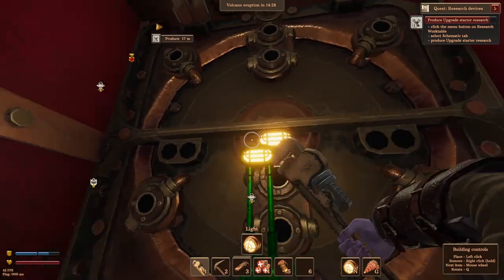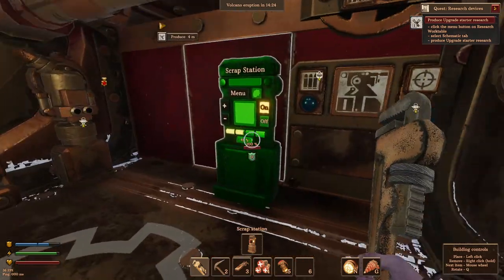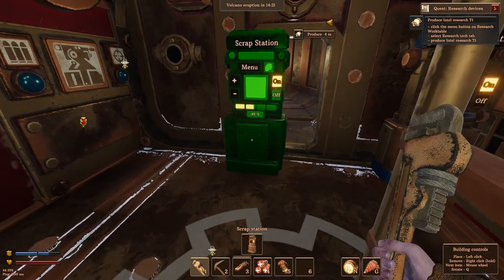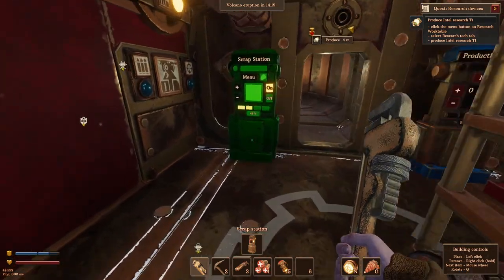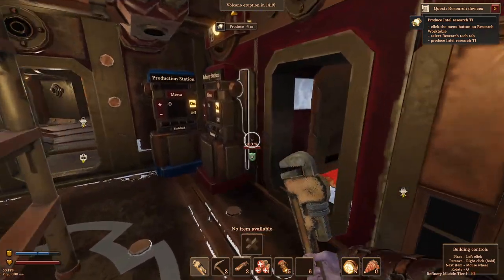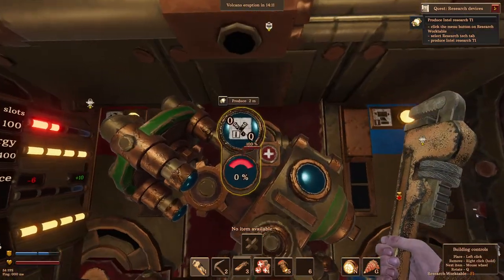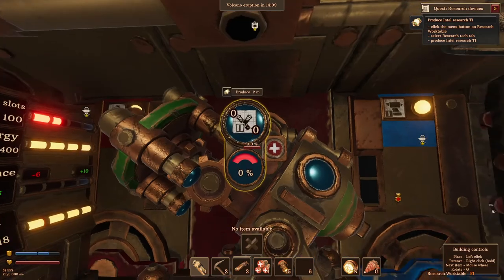That's not where I want you — I want you there and there. Where can we put our scrap station? I got it right there. Sweet! I got it smoothly produced, can kill again.